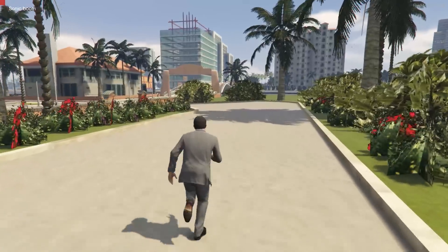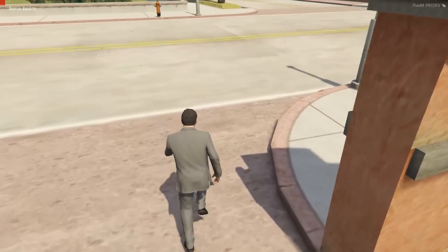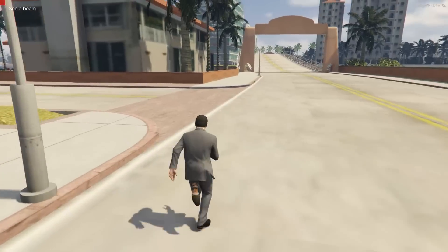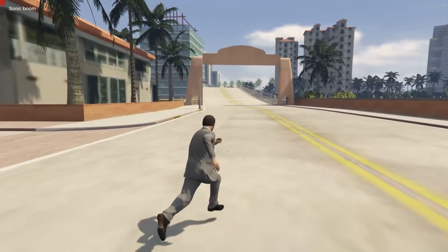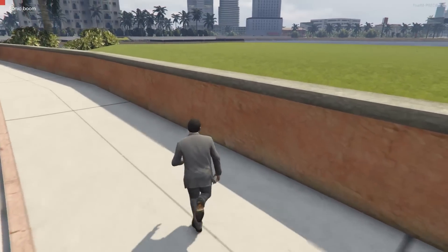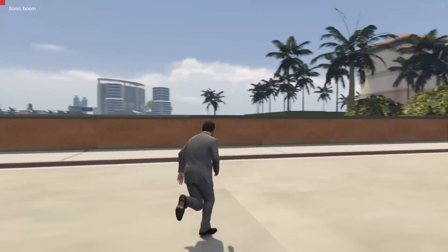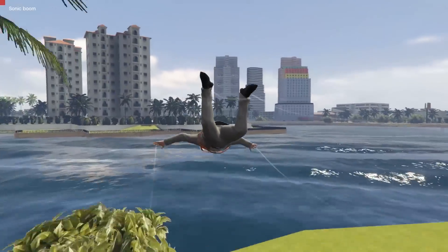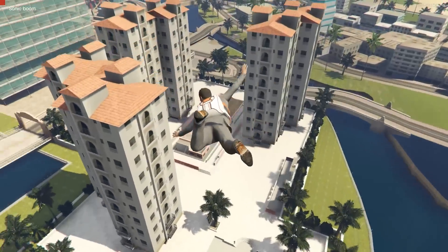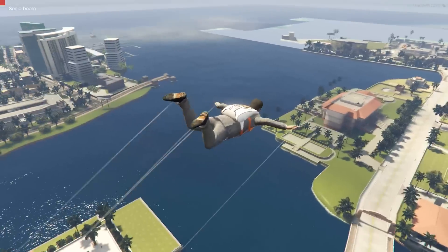I've got the same flight mod I installed in the last custom map showcase. This mod has just been released so I'm literally doing it as soon as it's out. Also in the last showcase I said I didn't have the ability to spawn vehicles, but I now do — so I'm going to fly around the map for an overview, then swap into a vehicle and drive around, because everything has correct hitboxes and it just looks incredible.